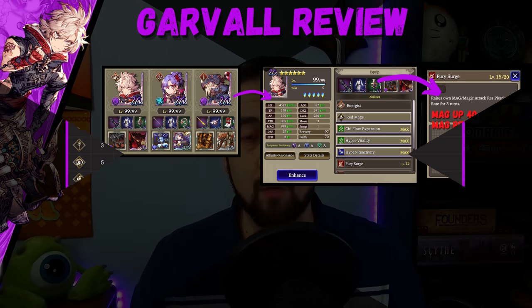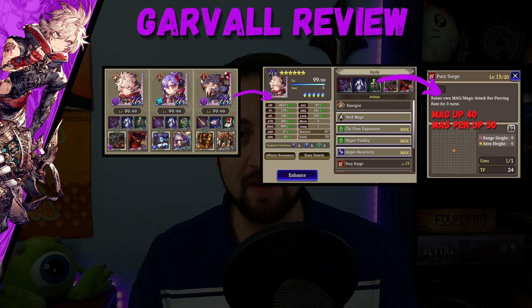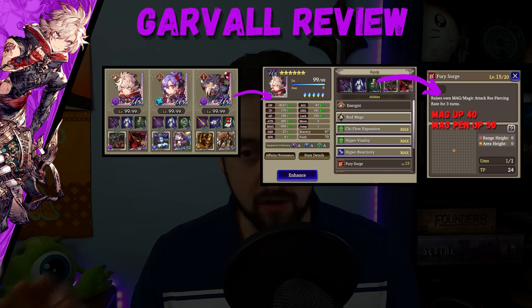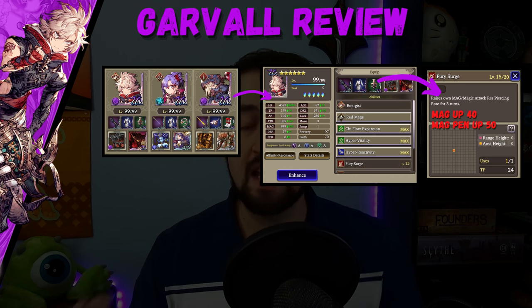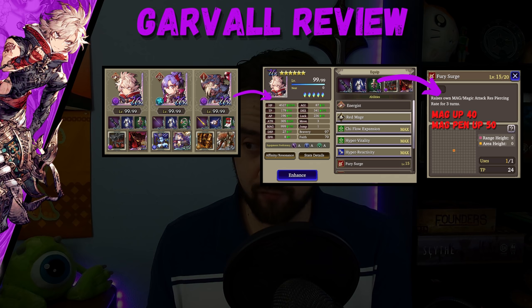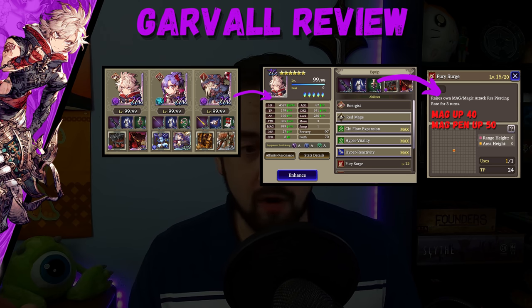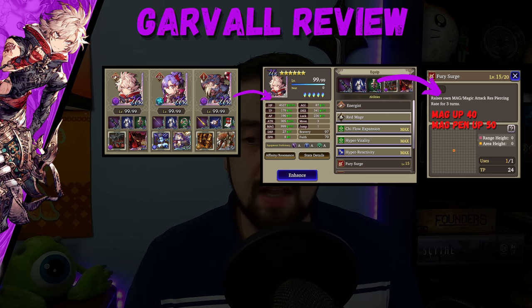How else do I want to help this guy one-shot stuff? I'm actually having him use his own TMR. Rarely do I have units equip their very own TMR, but with Garval I think it's a good idea. Look at the buff on the far right — Fury Surge. It raises his own magic and magic attack resistance penetration for 3 turns: that's 40% magic up and 50% magic penetration up. That's phenomenal. It leans into that theme of hitting people hard enough to kill in the first few turns. You don't want to fight prolonged with Garval — once he gets to turn 6 he'll be significantly weaker. And remember, turn 1 counts as minus 1 on Hyper Vitality.